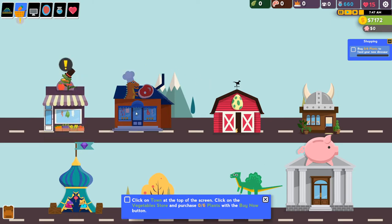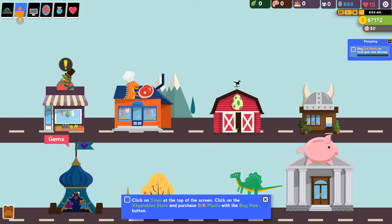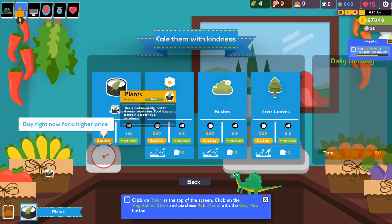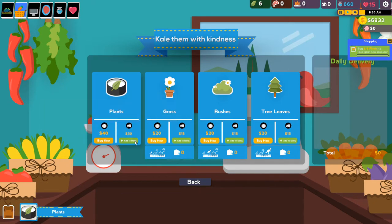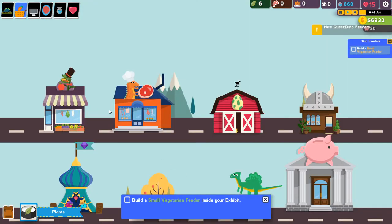We can buy vegetables, meat for our meat-eating dinosaurs, eggs, hats - probably the most important part of the game - bank here for loans, and gems which I'm sure we'll get into at some point. So for now, it says click on town at the top of the screen, click on the vegetable store, and purchase six plants with the buy now button. Four, five, six - good to go. And we can add a daily order here so we don't need to do that again.